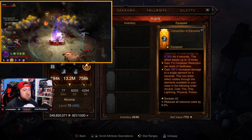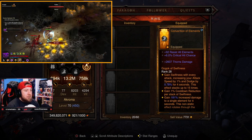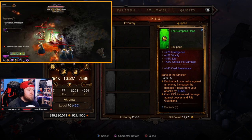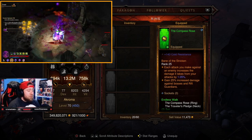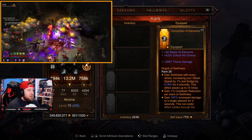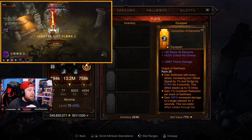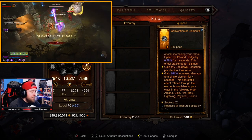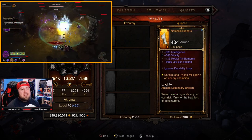The other ring is Convention of Elements, which rotates through all elements, giving 181% increased damage to a single element for four seconds. This is very important since we're using cold, fire, and lightning in this build. For gems: Bane of the Stricken increases damage to enemies with each attack and gives 25% increased damage against bosses and rift guardians, great for solo pushing. Gogok of Swiftness increases attack speed by 1% and dodge per attack, stacking 15 times, and at 25+ stacks gives 1% cooldown reduction per stack, helping maintain Archon uptime.